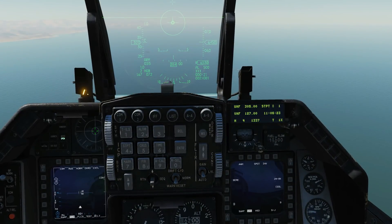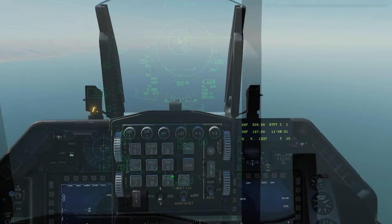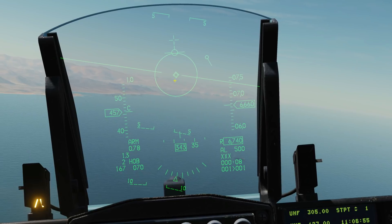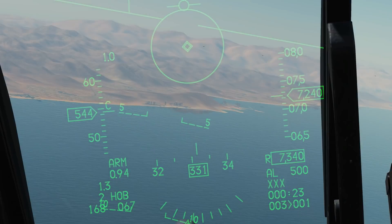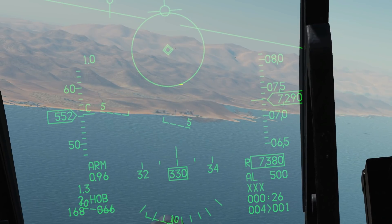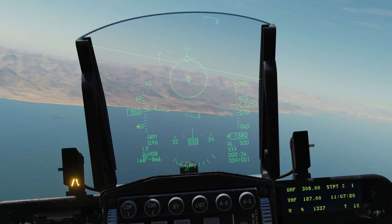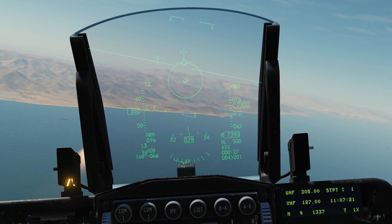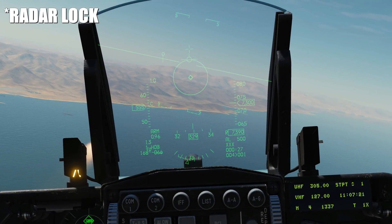That's all the SMS covered. First we'll look at using the Sidewinder through the HUD without a radar lock. We can be on either bore or slave for this — it won't make any difference. Notice that the double diamond shows where the current selected seeker head is aimed, currently locked to the boresight of the aircraft. The tone has changed to a high-pitched growl, which means the Sidewinder has detected a heat source around this diamond — obviously that plane there. In its basic form, I can now press the weapon release button and fire. Note there is no ranging or aiming symbology and no ability to give any lead because we don't have a lock and have not uncaged the missile.